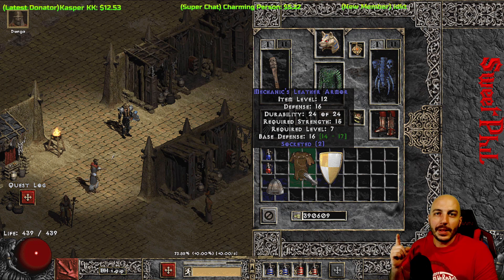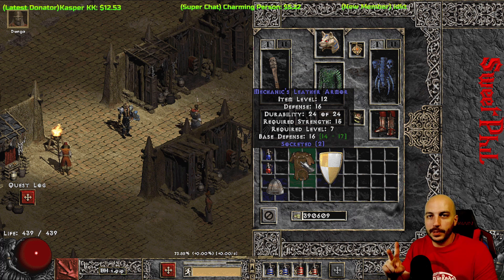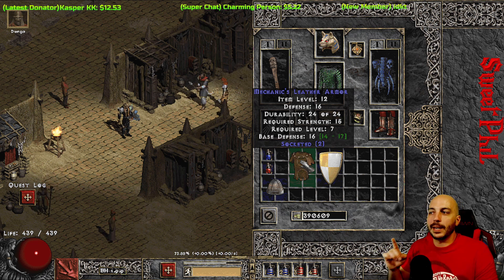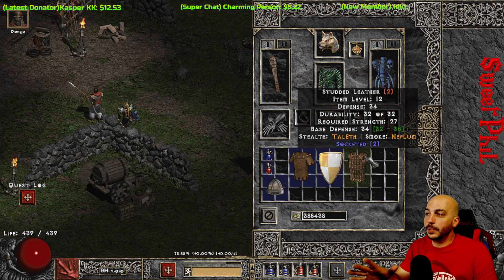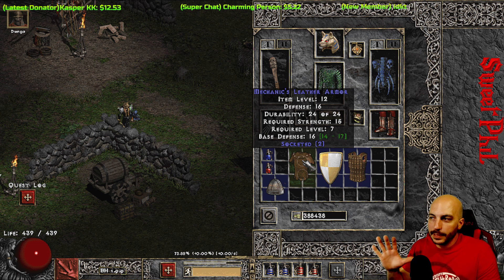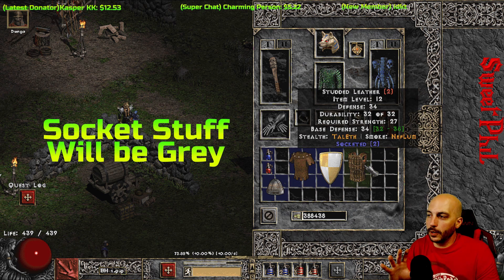Here's a critical learning experience: I have a blue leather armor with two open sockets — do NOT go to a vendor and buy a blue mechanic's armor with two open sockets. If you put a runeword in a magic (blue) armor, it will not work. What you want is a white armor with two open sockets — that way, if you put a runeword in it, it will actually work. See the difference: this is a magic armor that was identified and has two open sockets — do not make a runeword in that. Make sure you put Stealth in a white armor.